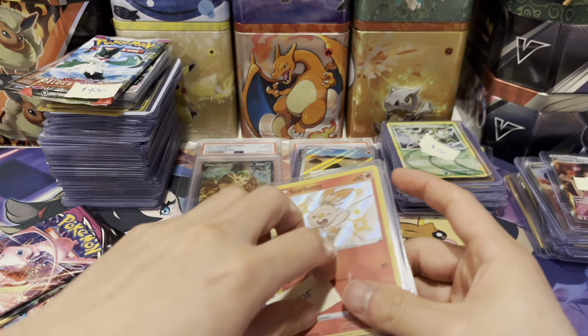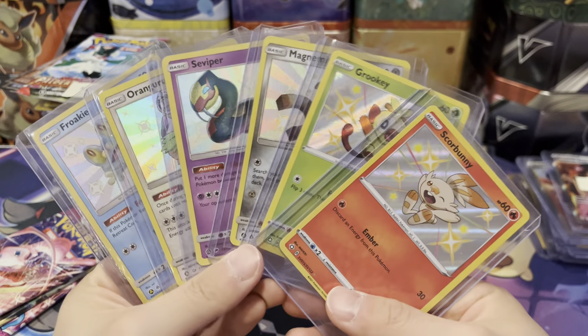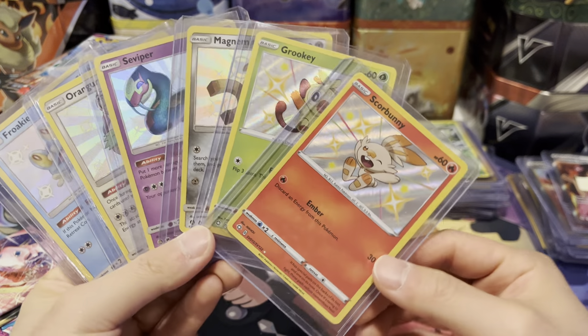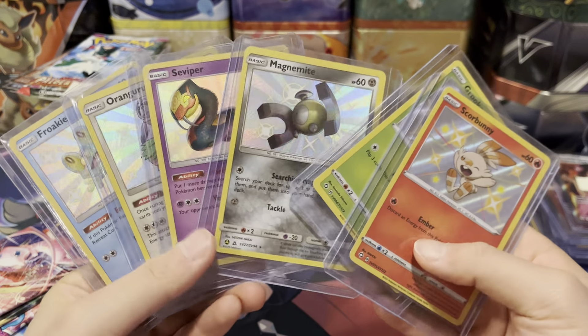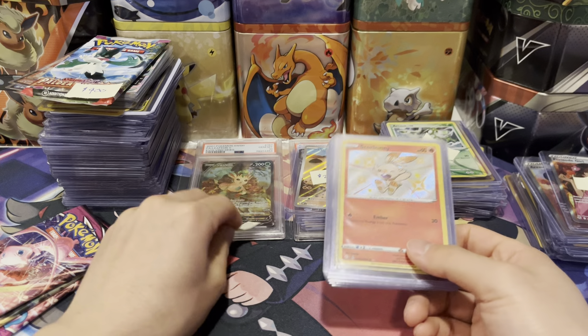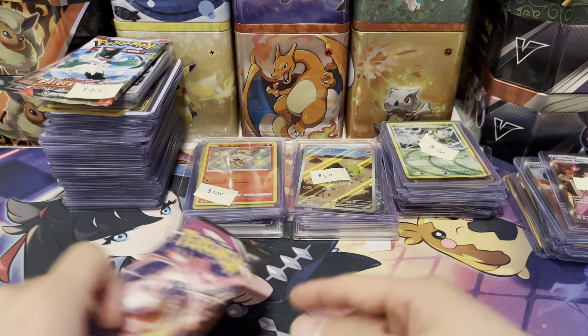He also gave me a deal — six cards for $5. They're each about $1 to $1.50 each. So we got Scorbunny, Grookey, Magnum White, Sprigatito, Oranguru, and Froakie. $105 for that stack is fine. So I spent $125 total there.